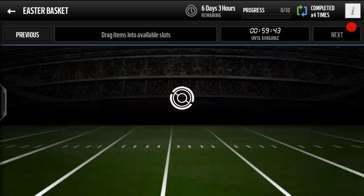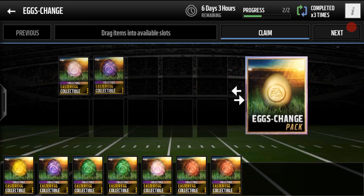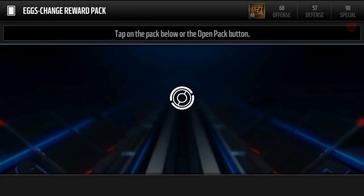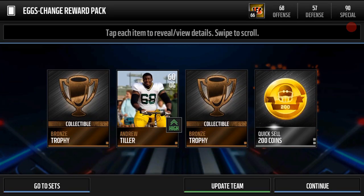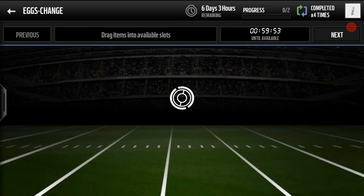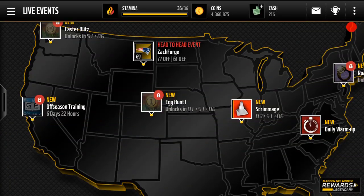Let's go check out the exchange pack. You can complete these every hour or two hours for two eggs. We do get four cards in this pack, but we do not get anything useful — only a 200-coin small quick sell, so not very good.